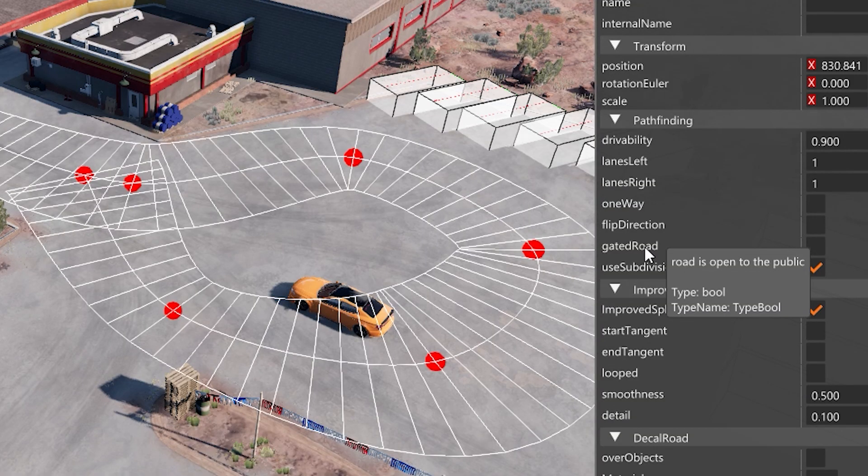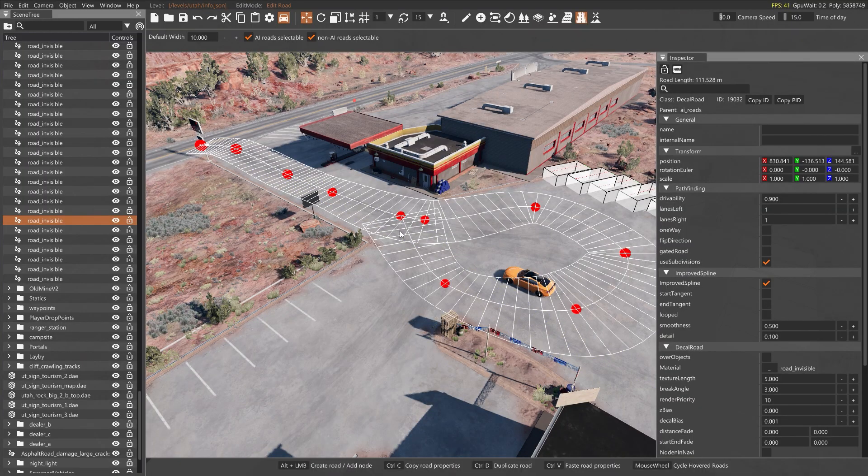You can also have a gated road, and that is whether or not the road is open to the public. Essentially that would allow you to make tracks, or if you had a certain place that you wanted AI vehicles to stay inside, you could tell it that it was gated and they'd have to stay in there — they can't leave and other cars can't come in. With subdivisions, if I remember correctly, that is how many of those little lines are in between.